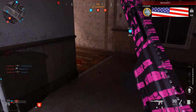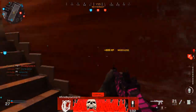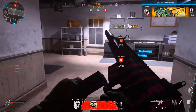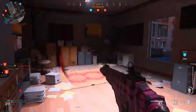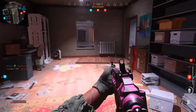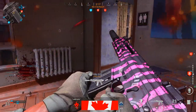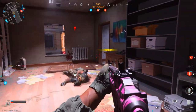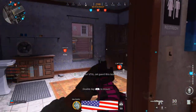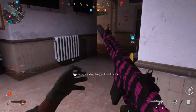For Perk 2, no question — you have to run Ghost. Ghost is a must-have because a lot of people run UAVs constantly. If you're the only one not running Ghost you're already at a disadvantage; it's only a matter of time until the enemy locates and kills you since you'll be exposed on their compass and radar. The other Perk 2 options are okay, but none are as viable as Ghost given how frequently enemies call in UAVs.